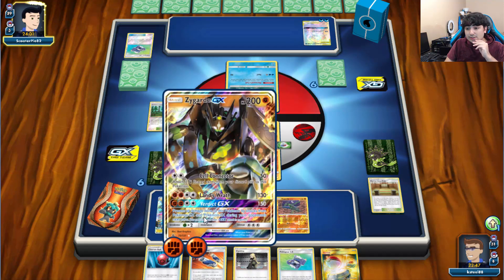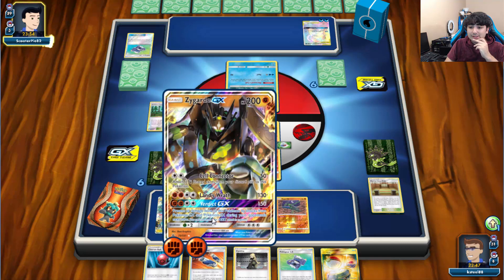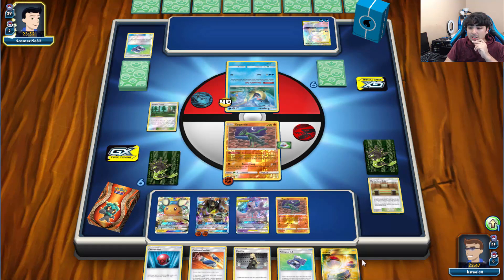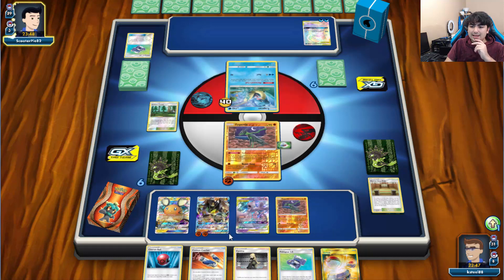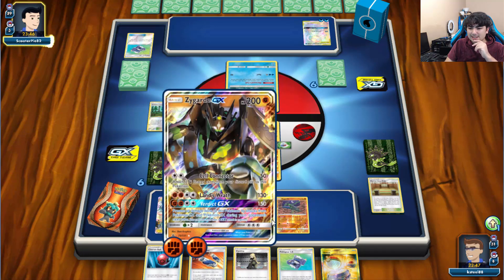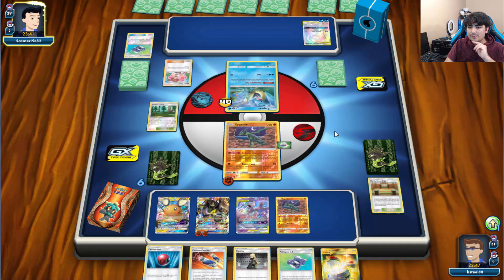So he's going to do 50, 60, 70, 80, 90 — we're going to be knocking out the Lapras for sure next turn with Cell Connector. I have a Switch but I actually want to hard retreat, so I can attach that energy back to Zygarde. Next turn we just need one more energy to start going for Verdict and Lands Wrath.